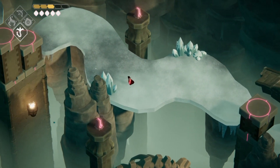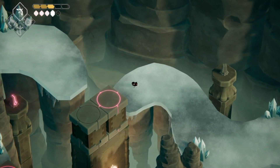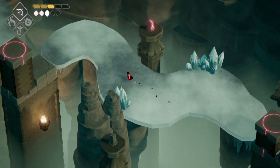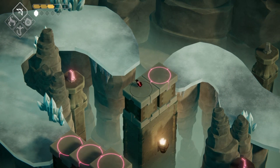Death's Door is an overhead action game, if it wasn't already obvious. After losing the target's soul, your crow is taken to a desolate landscape, and where you go from here is up to you. Just like in Zelda games, there are magical upgrades that are required to go further than intended, but for the most part you are free to explore the land.